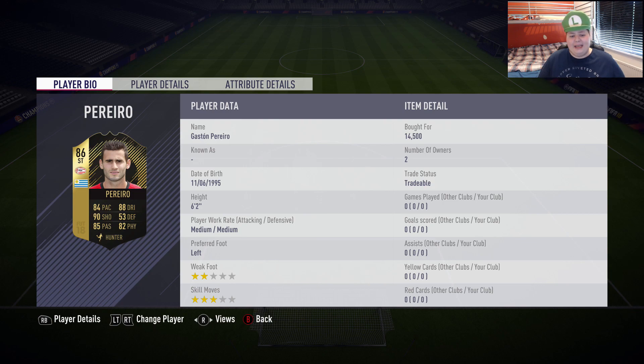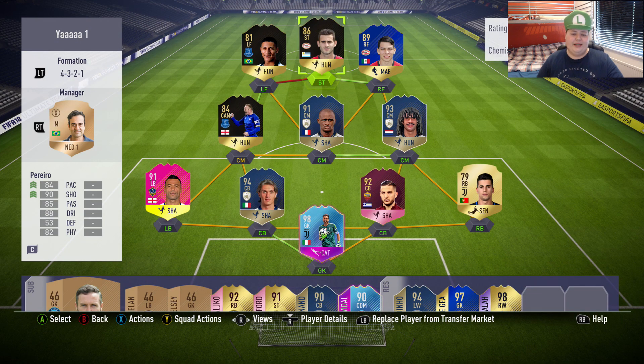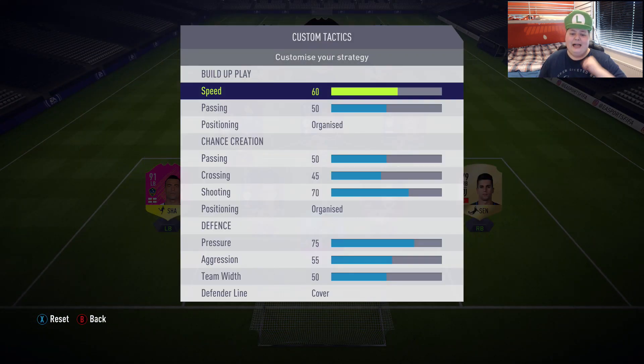Pereira is six foot two, looks all right. He's got 90 shot, 90 finishing, 95 shot power — that's even better. Passing looks fantastic, dribbling not too bad, really high strength as well. We're going to be changing formation in game so the player instructions will reset, but custom tactics haven't changed from the last video. I'll show you them in game — let's get into it.